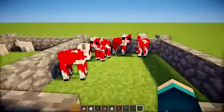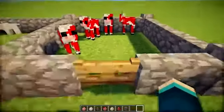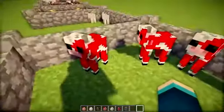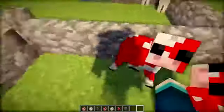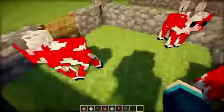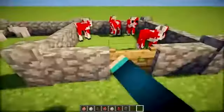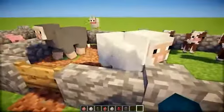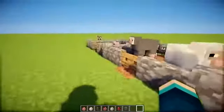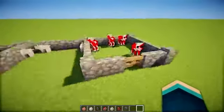Last but not least, we've got the mooshrooms, which are basically the same as the cow models but just with a mooshroom texture. It's a shame they don't have any actual small, tiny versions of mushrooms on their backs, like the adult versions do. And some of the sheep over here have already grown up — wow, that was fast. I've never seen sheep grow up in less than a day before.